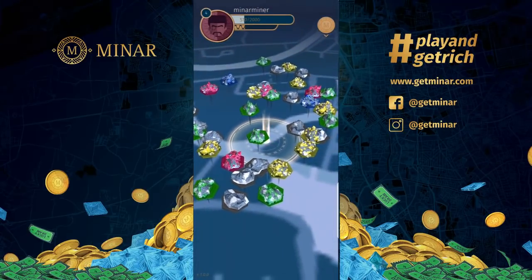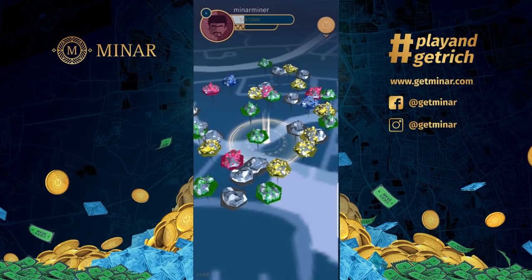As you can see, there are different types of colors — different colored stones, right? Each color represents a different level of difficulty. The blue color stones are the hardest to break; it takes longer or more effort to break them. However, the higher the difficulty level of the stone, the more coins and points are inside it, so it's going to be worth it.